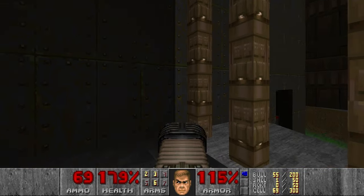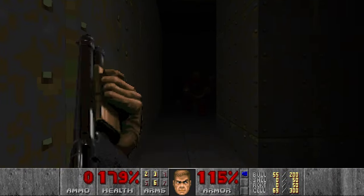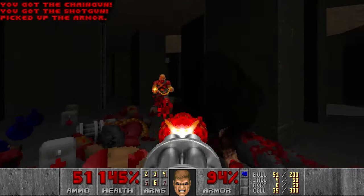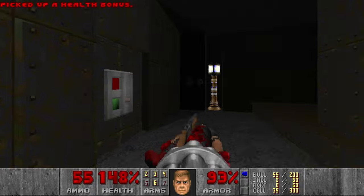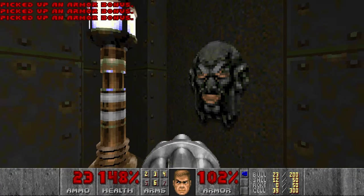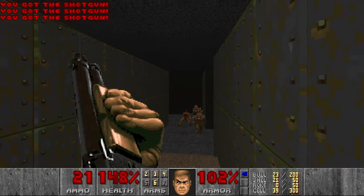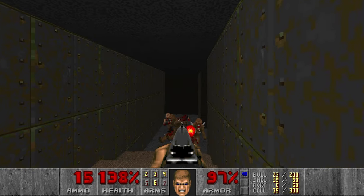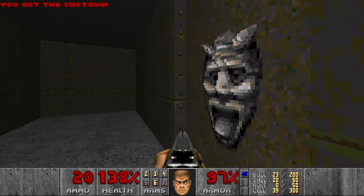Through the blue door — I think there should be a small ambush here with some chaingunners, which is really good because now we can have the chaingun. Let's kill some imps, grab more armor, and look at this switch — nice. Now we move on. There should be some shotgunners up there. Next we need to kill all of these imps — quite a lot of them actually. I think DOOM 2 has a higher monster count on average. Cool switch as well.